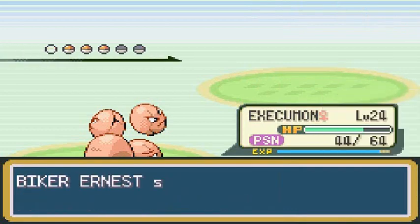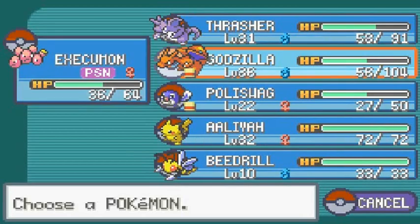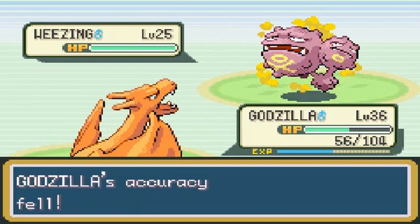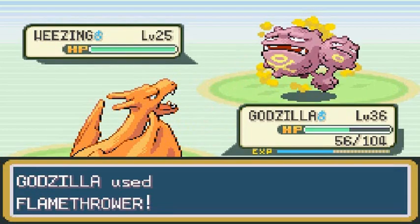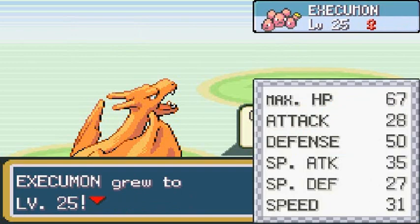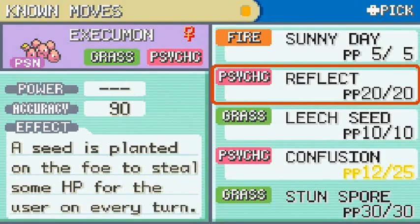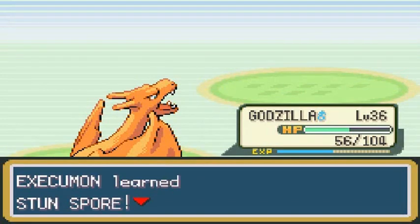He's coming out with Wheezing — I'm risking it for experience points. I want to get to at least level 25. Let's go to Godzilla — I have a feeling I'll get poisoned again. Nope, just a Smokescreen. Flamethrower will do this! Wheezing is no more! Execumon finally grows to level 25 and is learning Stun Spore. I'm going to take away Reflect and teach it Stun Spore.